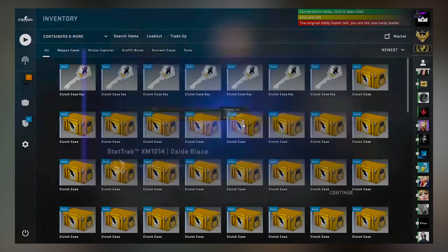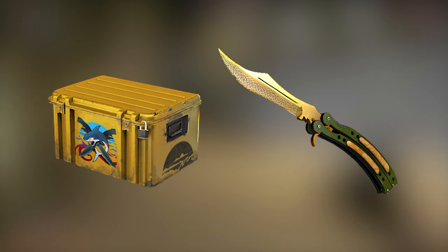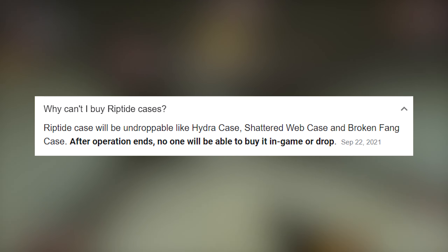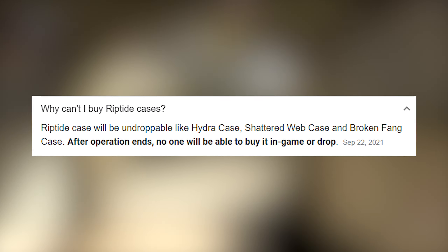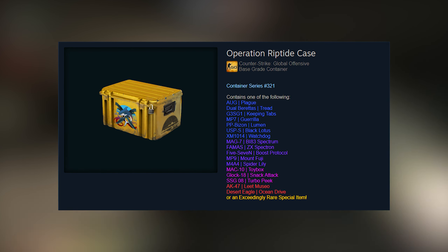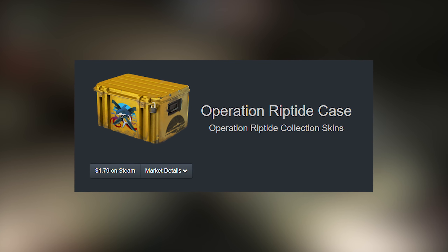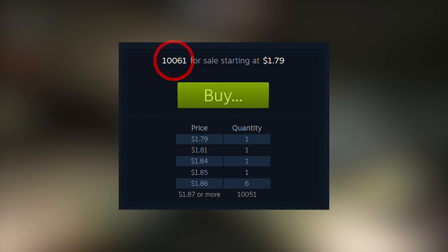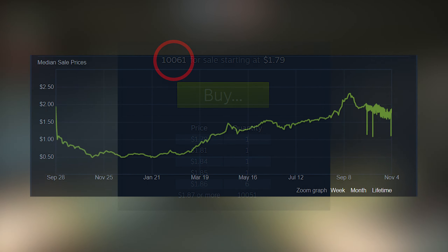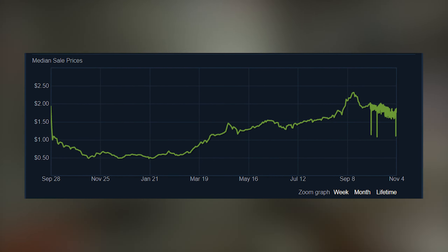Even after a skin is unboxed, the rarity still plays a pretty important factor. The case that skin comes out of is only going to be around for so long. Eventually it'll be removed from the game, meaning what is left of the skins in it is all that there's ever going to be. For some skins, even though they might not look good at all, because the collection they come from was discontinued so long ago and because there are so few of them left on the community market, that factor alone will drive up the price an insane amount.